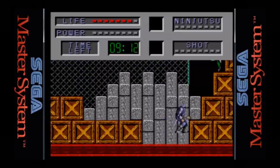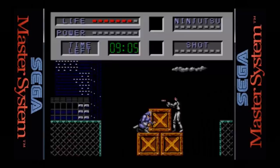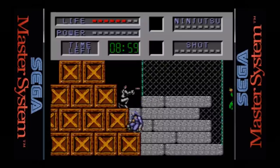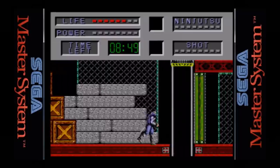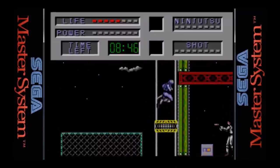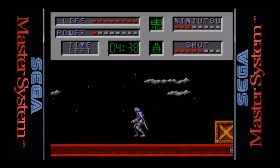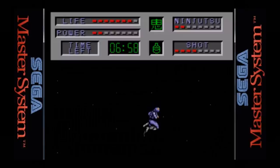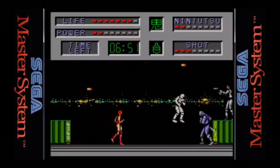1990 also brought us Cyber Shinobi for the Sega Master System — released only in Europe, which tells you something. In this version you take on the role of Joe Musashi's grandson as he attempts to stop the evil Cyber Zed organization. This is Sega's attempt at stripping down The Revenge of Shinobi onto the Master System, and unfortunately it fails in many ways. You do get new attacks and four types of ninja magic, but the controls feel very stiff, the scrolling is choppy, and the gameplay is flat-out boring — making for a not-so-entertaining experience.